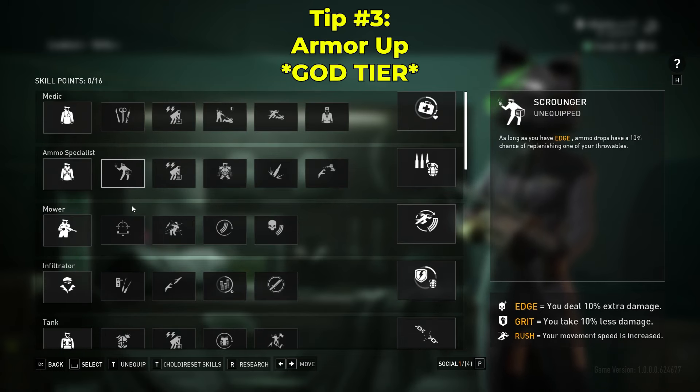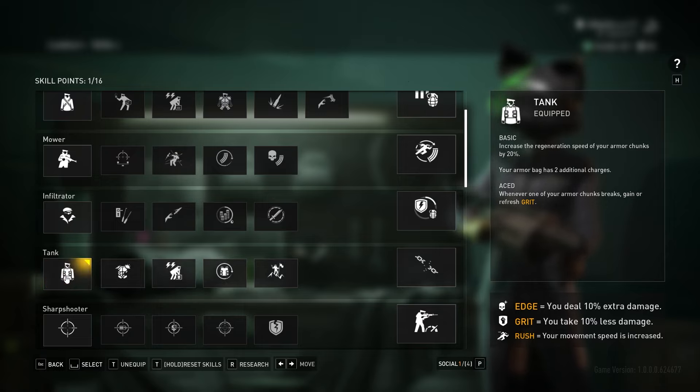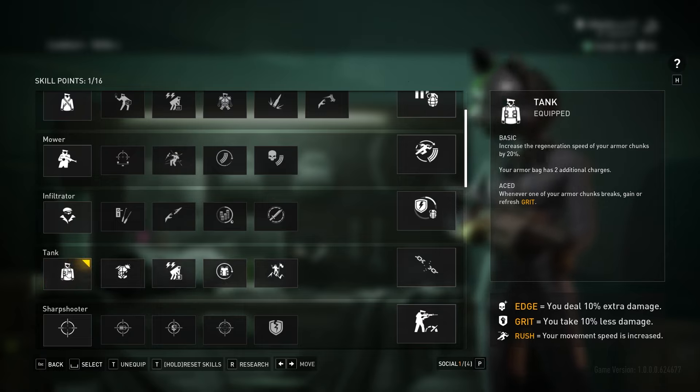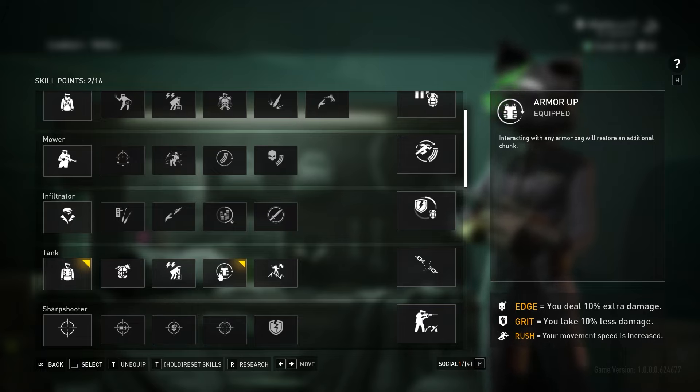There is a perk in Payday 3 that I think everybody should be using, no matter what build you're running. Under the tank tree, you want to be taking this first one here, along with Armor Up, which will give you an extra plate every time you pick up a plate from one of your friend's armor bags. It saves you a lot of plates, and you'll be picking up two plates for the price of one every time. I definitely recommend taking this perk.